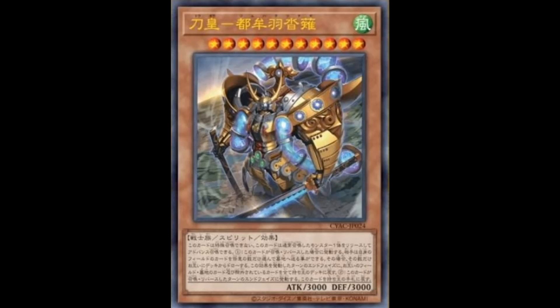Especially the second effect, which is the spirit part. Once per turn during the end phase, if this card was normal or flip summoned this turn, return it to the hand — which I don't like about spirit monsters. But you mainly use it for the first effect, and for the second effect you want it back in your hand so you can re-normal summon it again. So depending on the deck, you can actually play this well.